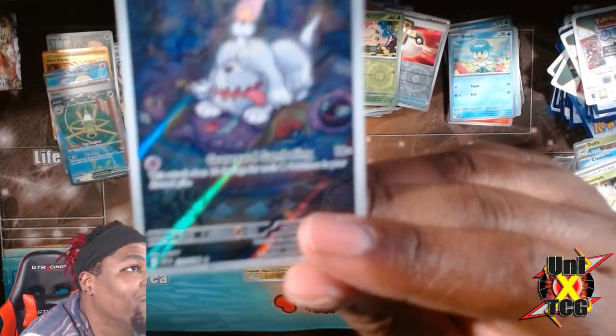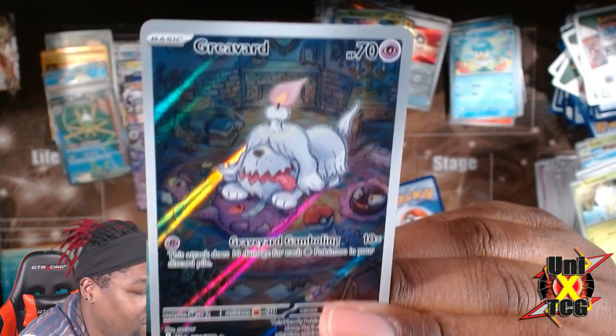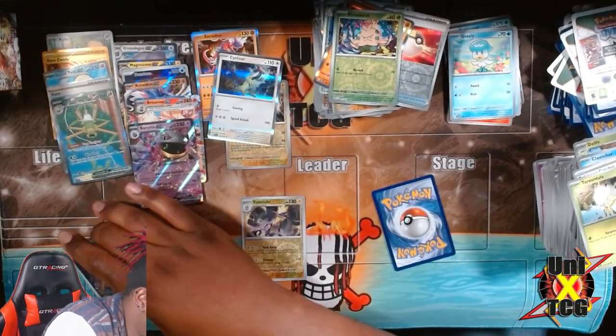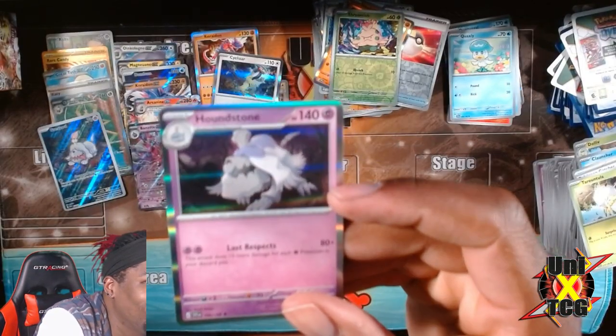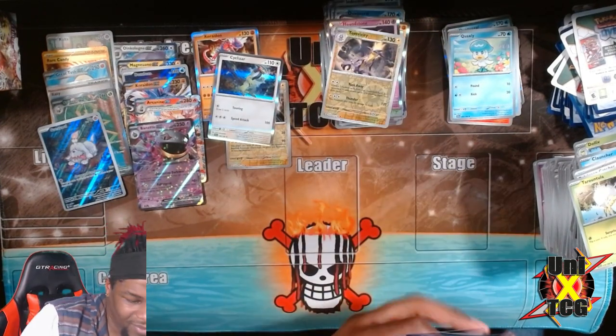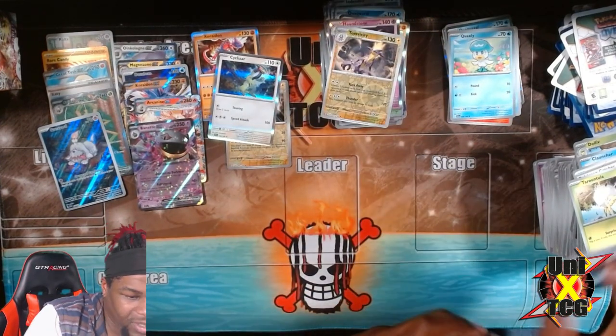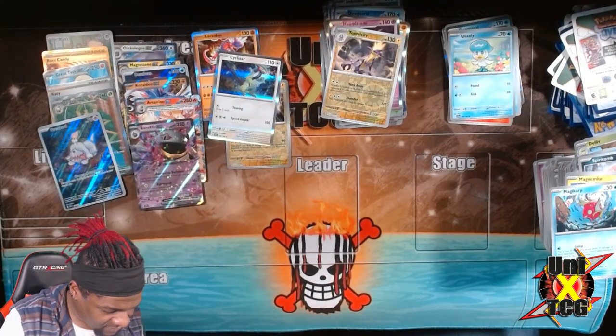Wow - see this? This is me pulling... a Greavard. It's full art! You already know what it is. And then we got a Haunter - that's not full art. You already know what it is - same evolution line though, that's pretty funny. Putting these away, let's hit it. We've got things to pull, we've got to get the set that he wants.